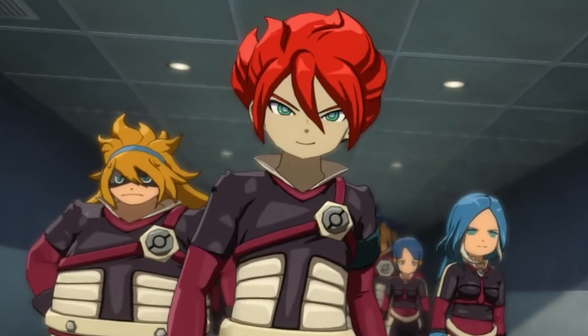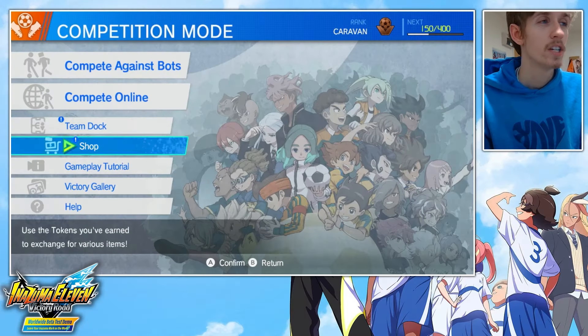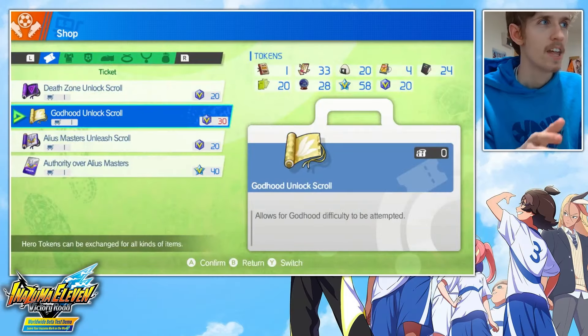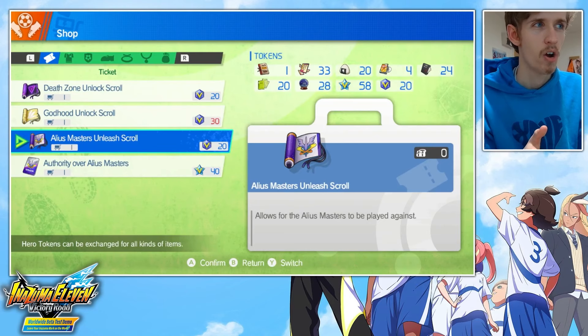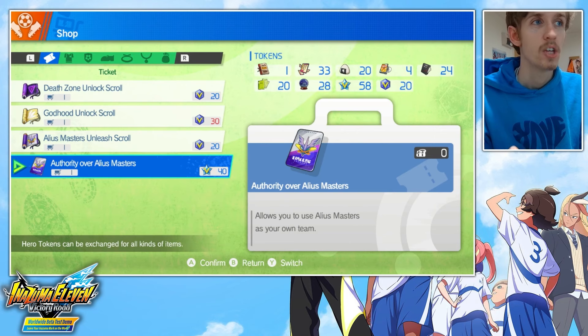How do you unlock Alias Masters in Inazuma 11 Victory Road of Heroes? Well, that's what I'm here to tell you. There are two parts to unlocking this team. If we go over to the shop, you'll see what I mean. There is the Alias Masters Unleashed Scroll and Authority over Alias Masters, which are two items you can buy using Victory Stones and Victory Stars.